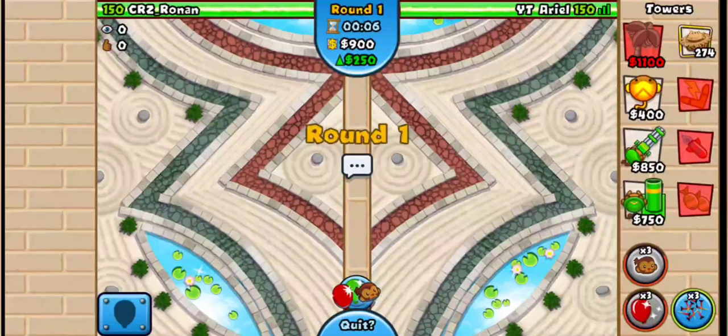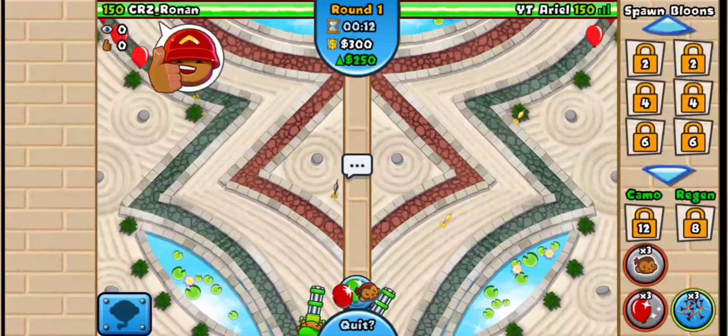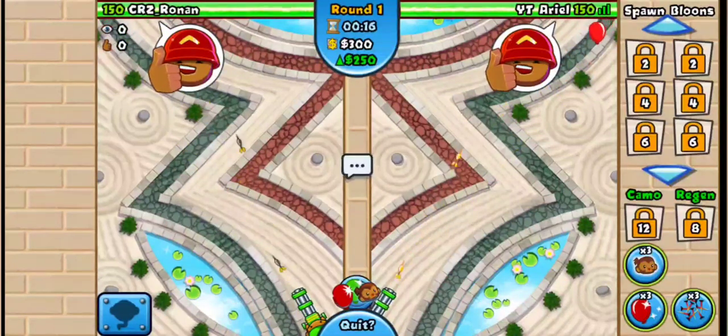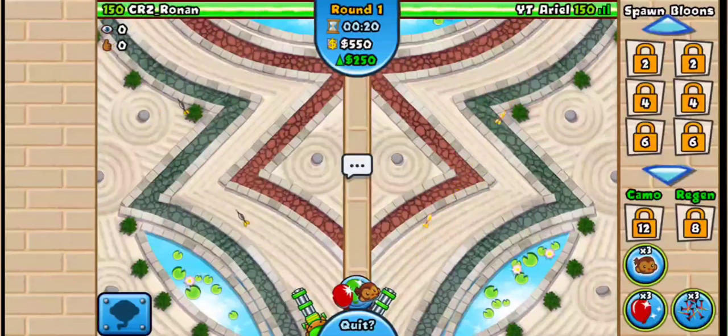I'll show you guys how to play on Zen Garden for the last map in this video. Let's see — he's going dartling boomer as well, interesting. Well done buddy. My dartling is kind of hidden so he can't see if I'm going to upgrade it or not.